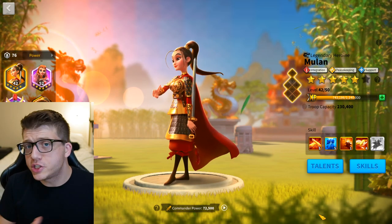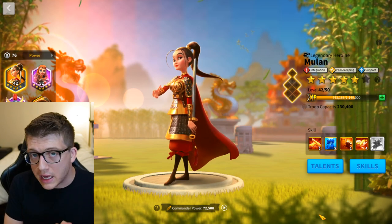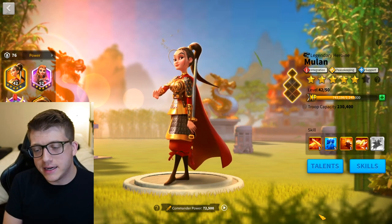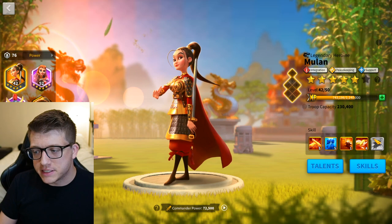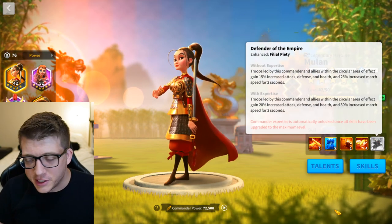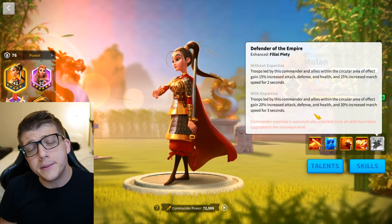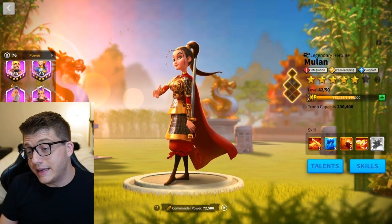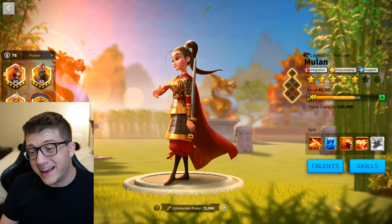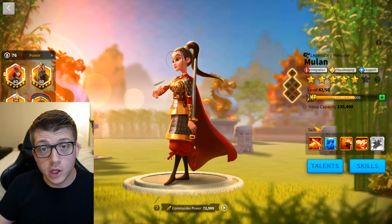Set your Herald as the Drill Master and your Lu Bu as the Charge Captain — that gives you an extra 2% attack. And finally, next to your rally you need an ally buffing you with Mulan. She has to be standing right next to the rally using her active skill, and she has to be Expertised. Hopefully you have a friend with an Expertise Mulan willing to help, because she gives you an extra 20% increased attack. I can't think of any other commander that gives a higher attack buff, but let me know in the comments if I'm wrong.